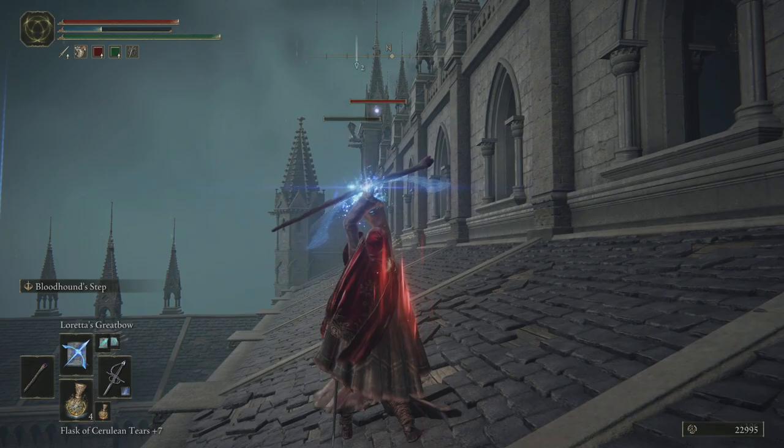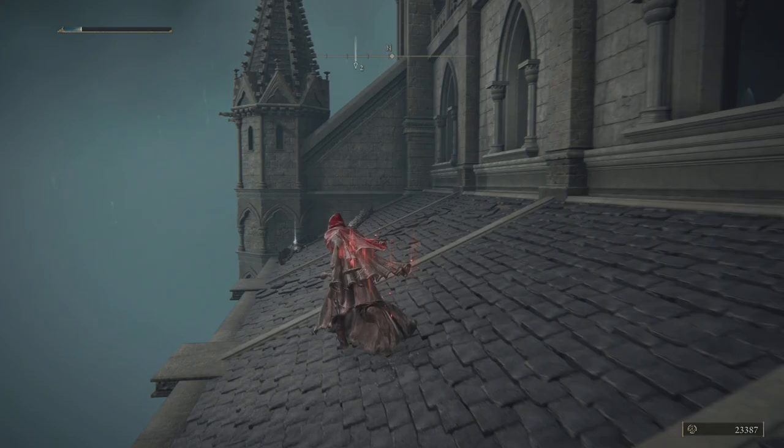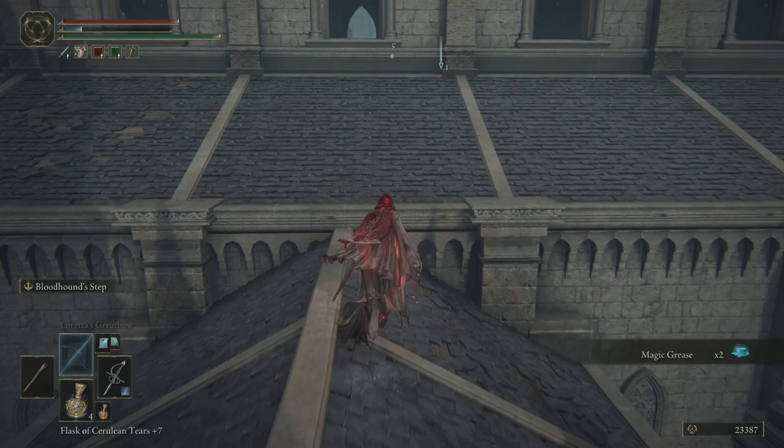Finally an advantage to being a mage, right? Most of the tight corridor areas have been an absolute nightmare, but these rooftops are perfect for us. He dropped what he dropped. Oh, helmet — cool. Magic grease.